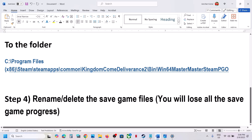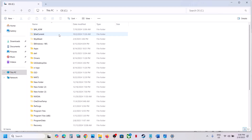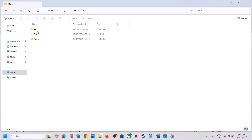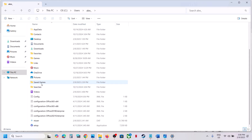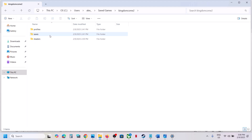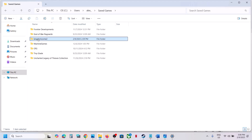The next step is to rename or delete the saved game files, but be aware that doing this will cause you to lose all game progress and start from scratch. If you agree, open File Explorer, go to This PC, open the C drive, open the Users folder, open your username folder, scroll down, and open the Saved Games folder. Open the Kingdom Come 2 folder and create a backup first — copy the folder to the desktop.